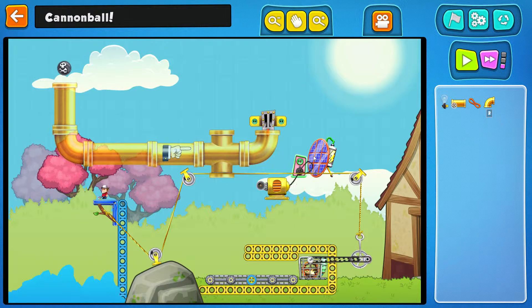So we need a power source to turn this. So the ball drops down — the cannonball — hits the mouse trap and then everything goes.